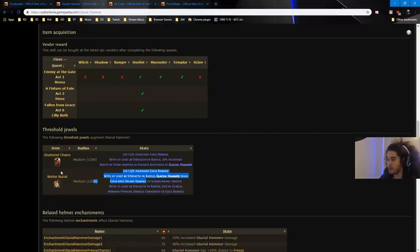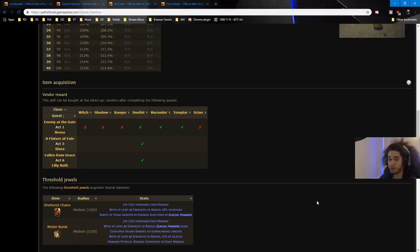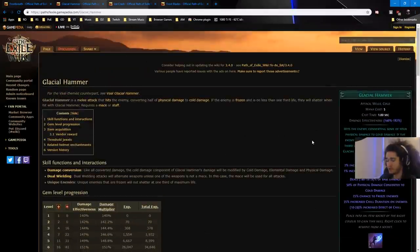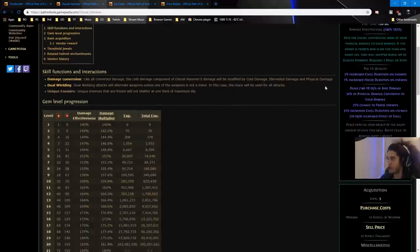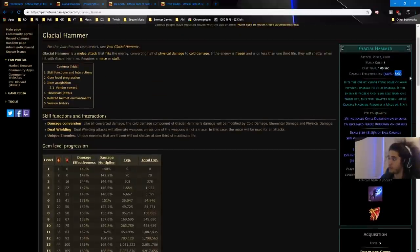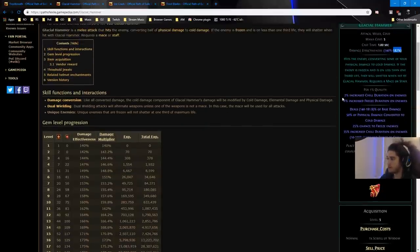Since I only have one Winter Burial — because we're playing Solo Self-Found — we pick up our other conversion from the tree. You can simply buy another jewel. One of the main points about Glacial Hammer is it has 182% damage effectiveness, which is actually pretty good for a melee skill. It has chill duration on quality, which is not really that important, but 40% chill duration is kind of nice.